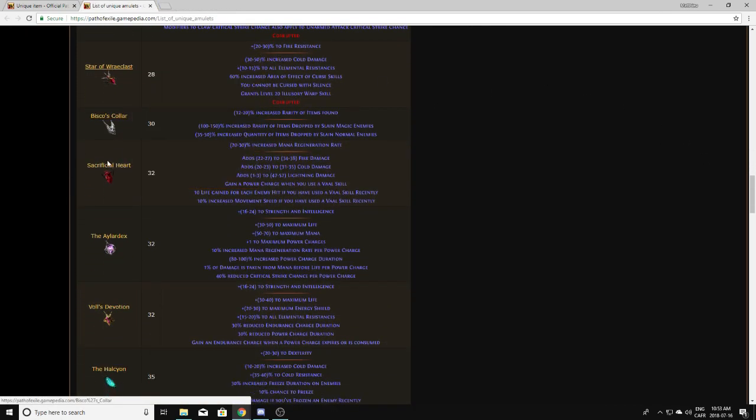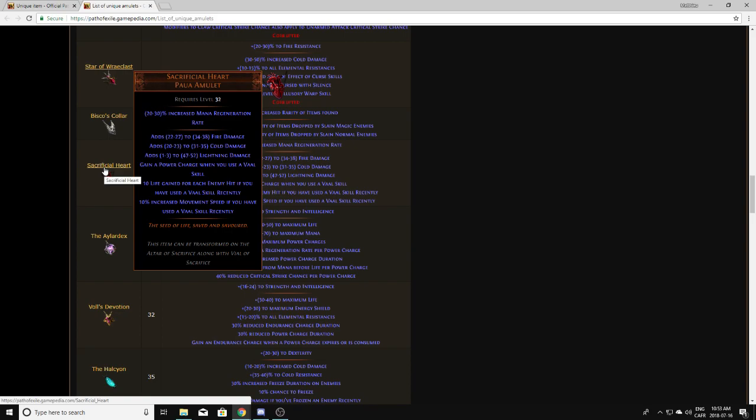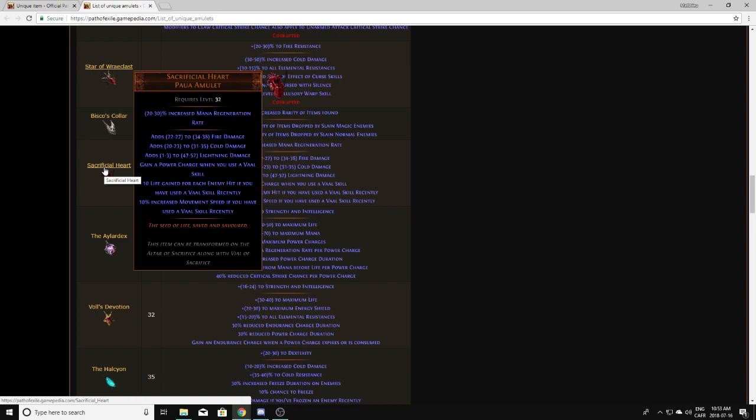Bisco's is something you always want to pick up — they're worth a few exalts pretty much every league. Sacrificial Heart is the new amulet for Incursion; these aren't worth a whole lot, like one chaos. A very nice roll might be worth something, but I think people who use this upgrade it to Zerfie's Heart, and at that point it loses the rolls on flat damage, which means the roll doesn't really matter. You can pick them up though — they're worth about a chaos.